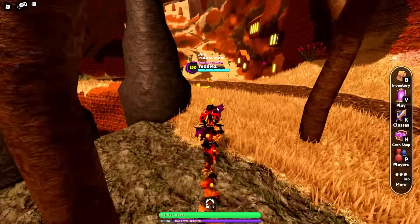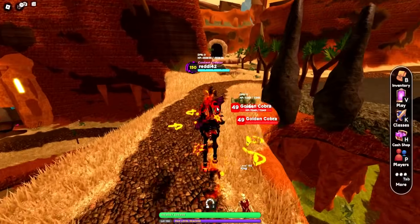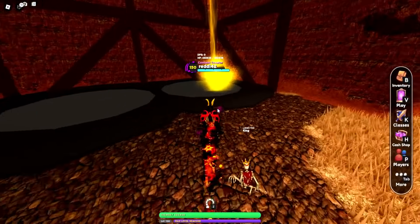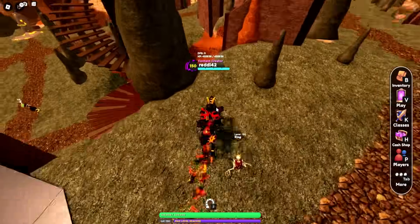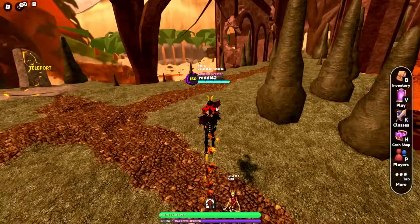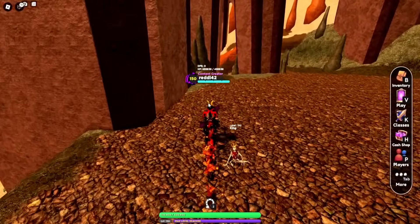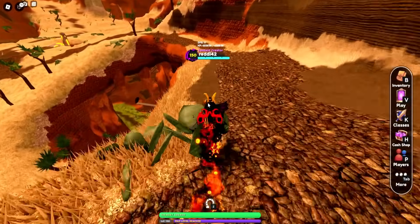Jump down to the scorpion world boss, head to the little cave — mine shaft area — then jump towards the elevator and head up to the watchtower. At the bottom of the watchtower there's a gift. Then keep going for the second-to-last — near the world boss at the end of the path there's a gift. Then walk to the waystone — there's one behind the waystone.